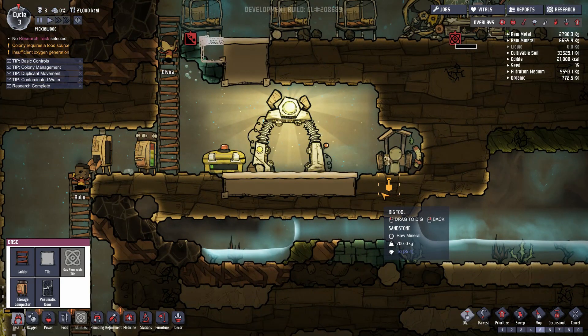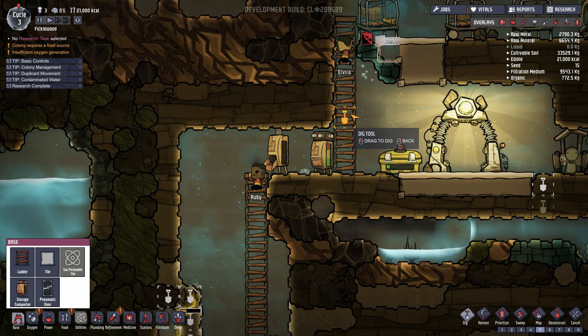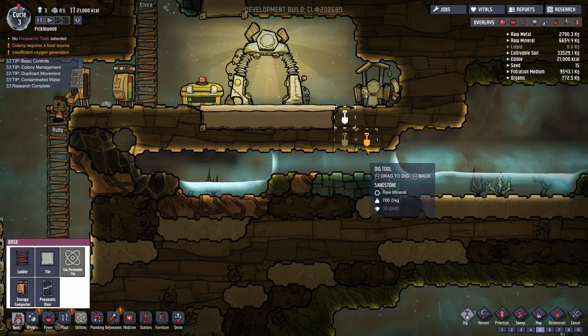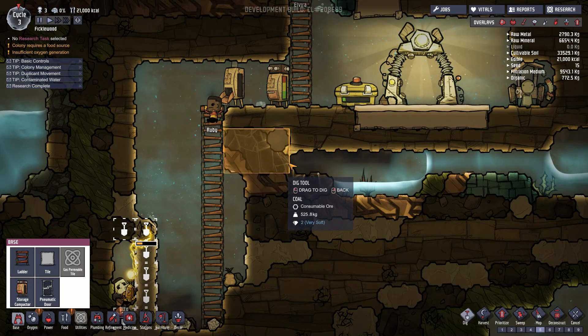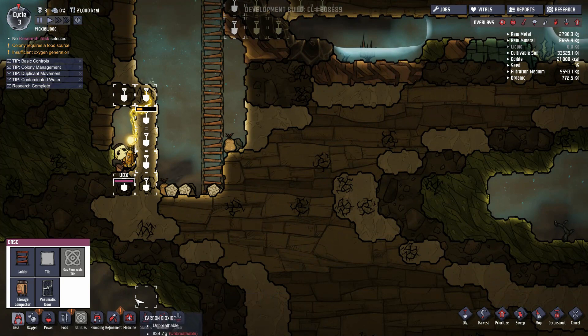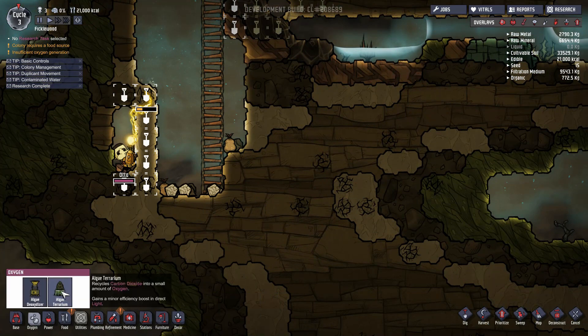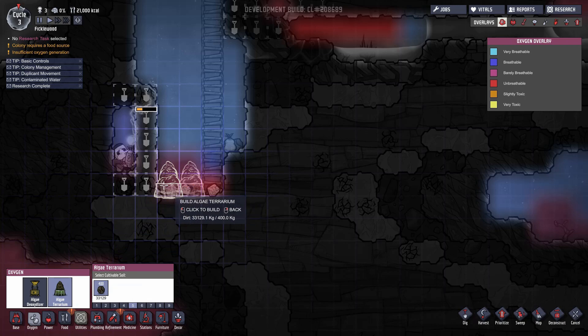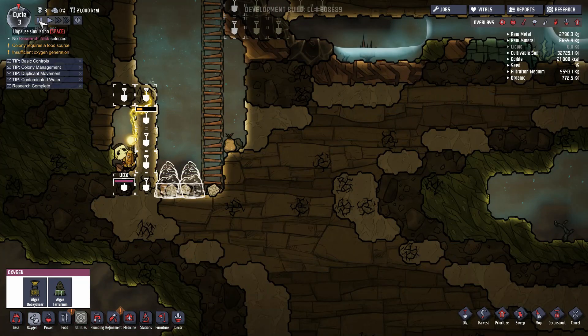What we wanna do is dig these two. This is some CO2 that we actually want to flow down there — because we've got something new: an algae terrarium. This algae terrarium will create oxygen for you, but if it is placed in an area of very high CO2, it will also recycle that CO2. So we want to basically make an area of concentrated CO2 and build algae terrariums in there so that we can recycle that.